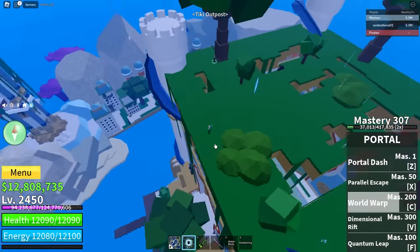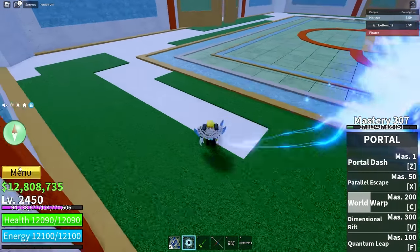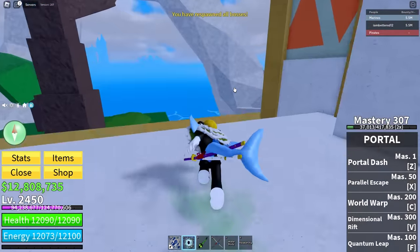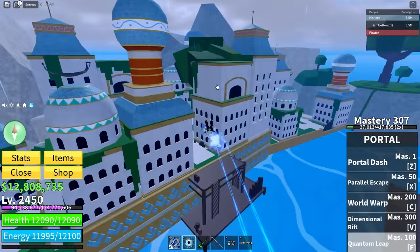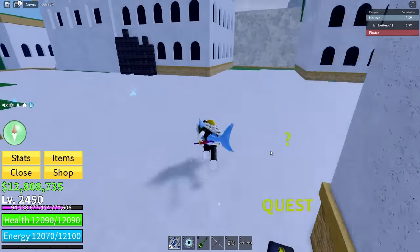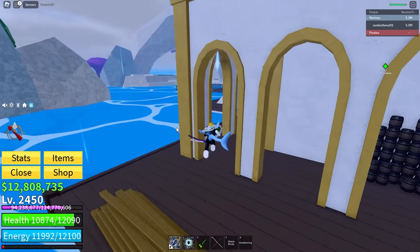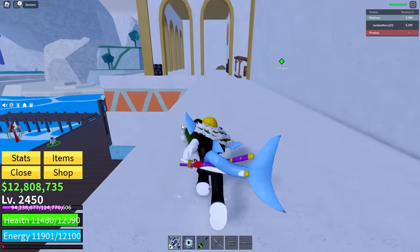I'm walking on air! There's a new area - Sneaky Outpost! Why is it raining here? There's a new place - there has to be a new boss. There has to be a boss here. I respawned all the bosses - where are they? Is this a ghost town? There's a quest giver but I'm not a high enough level to do the quest. They do so much damage!